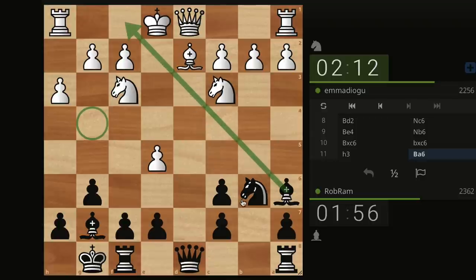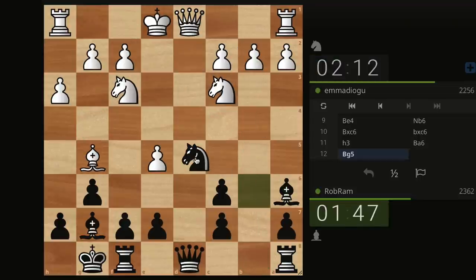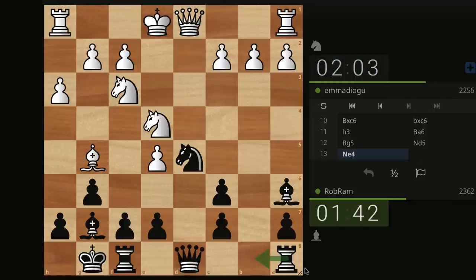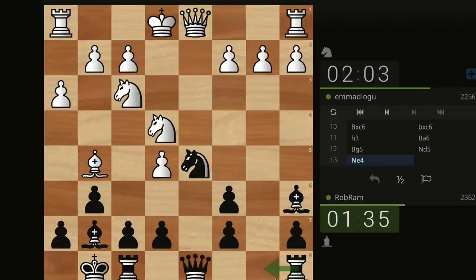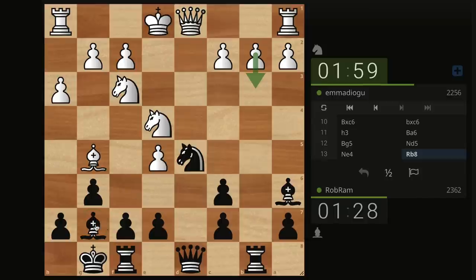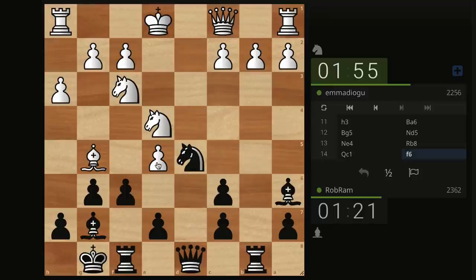He didn't want me to keep putting pressure on E5. But now he's not going to castle to the king side, and the queen side already has a semi-open file thanks to my double pawn. I'm not trading queens — that king cannot castle, I need to keep attacking. Rook B8, taking advantage of what they gave me for that double pawn. B3 is going to make my bishop the best piece. We're playing a 2256 so they definitely know what they're doing. What if we just open up the game even more? If he takes, the F file opens and that king cannot castle.